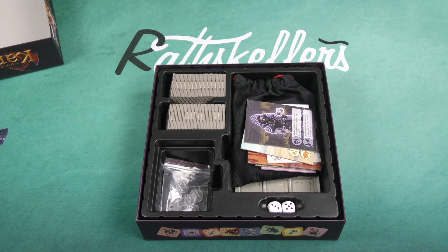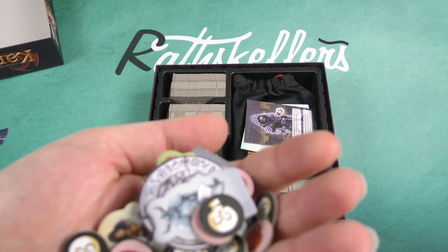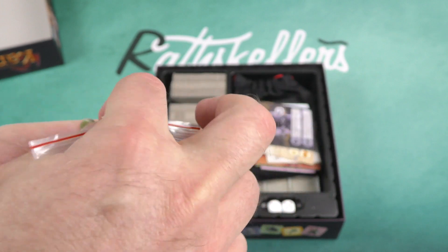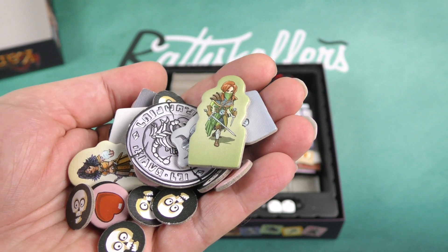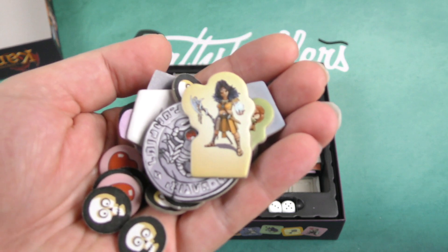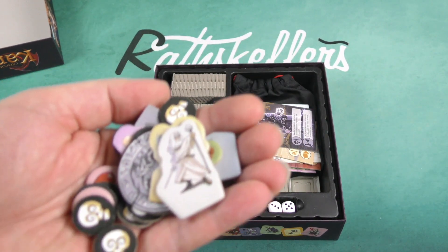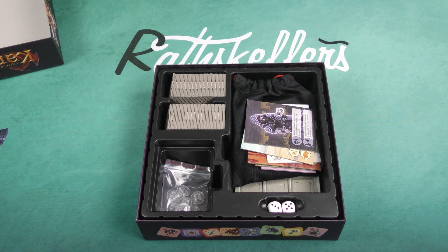Let's take a look at the components within the box. We've got a number of pre-punched cardboard tokens. We've got our characters, which look to be standees, and I see some plastic standee bases there. Let's take a look at some of the character art. That would be the back and that would be the front — kind of nice where they've got the front and back of the different characters. That's a nice little touch. It's not always like that, and there's those plastic bases I was mentioning.